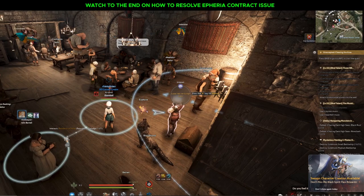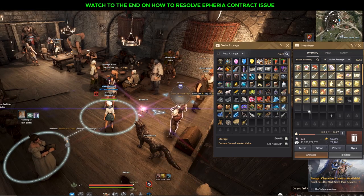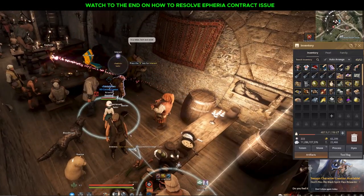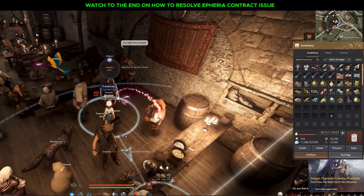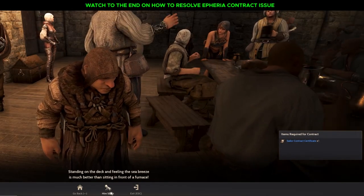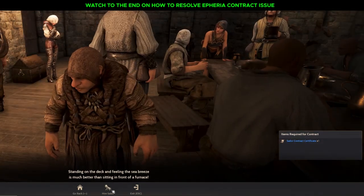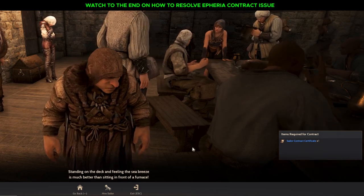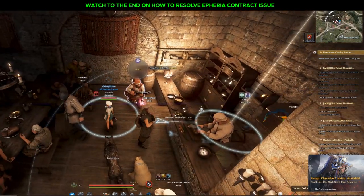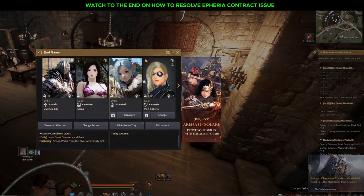To engage a sailor for your ship, first access your storage and put the sailor certificate in your inventory, then interact with the sailor. Once you interact, you'll see the hire sailor button. Click it and confirm the hiring. The sailor will then go into your wolf manager inventory.